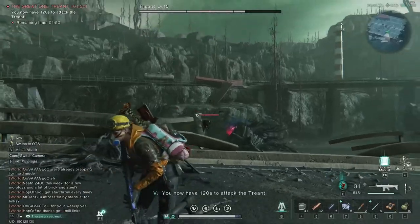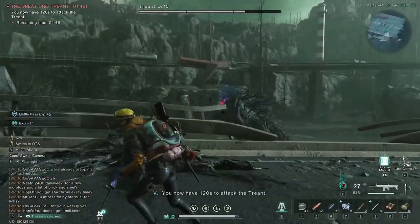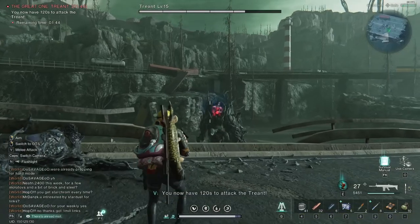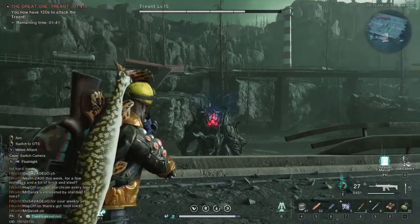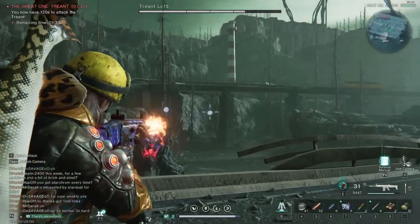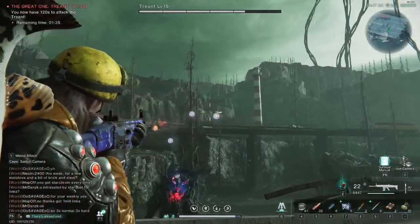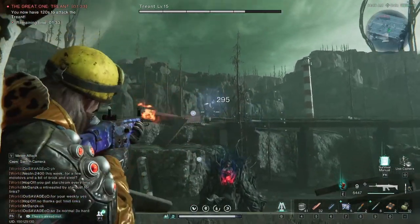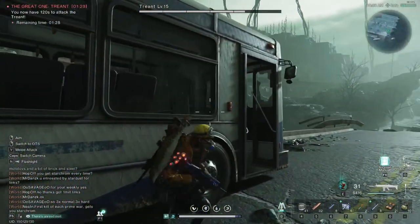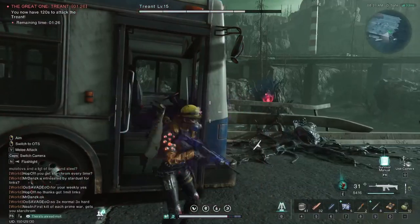Now all three tentacles are dead, I can start shooting the main enemy — his force field is now lifted, he's no longer immune. This Treant enemy actually has what looks like a person on the top, and this is where the pattern happens: she will spew out six globes that track you and deal damage if they hit you. The Treant monster itself also gives you a hyper beam, and that's something you really need to avoid as it can really hurt you and down you.